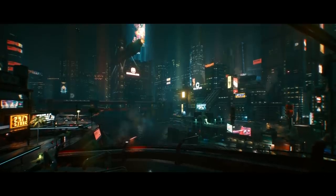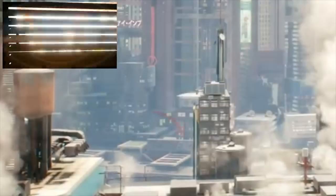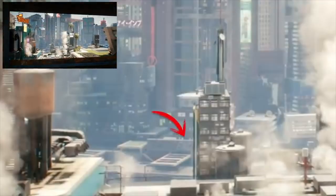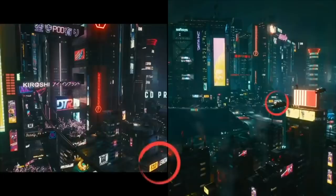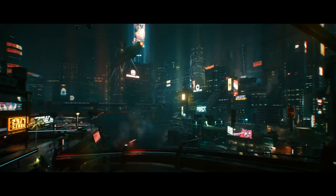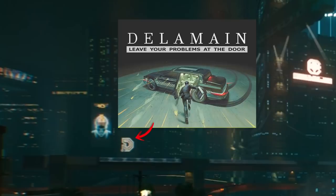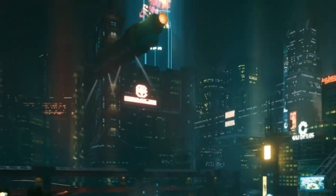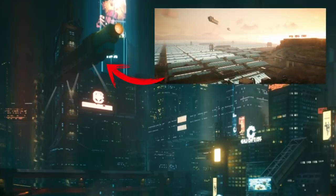Moving into the more populated areas of Night City, we have this segment that might look familiar — we've mentioned this 24/7 store in Kandachi Outlet multiple times, and we see it briefly when looking out the window of V's apartment in the Postcards trailer. Because V lives in a mega building, this gives you a better feel for the surroundings. There is a variant of the storage ad we can see in the 2077 lore book, as well as a big sign for AI taxi service Delamain. This is our first glimpse of an Aerosep this deep into the city.